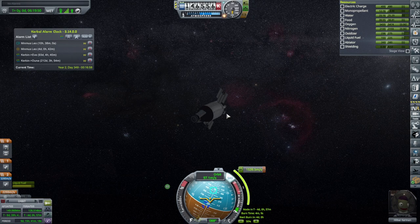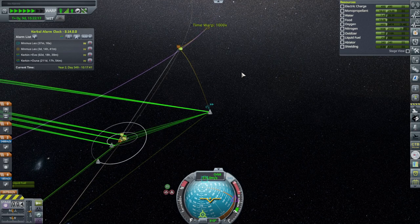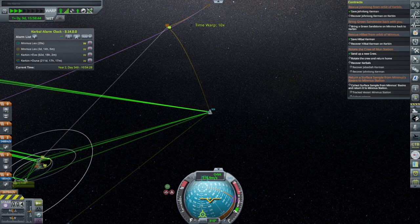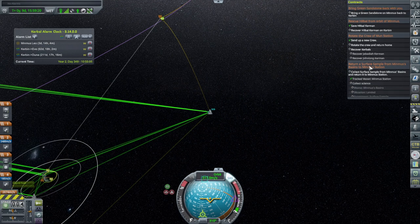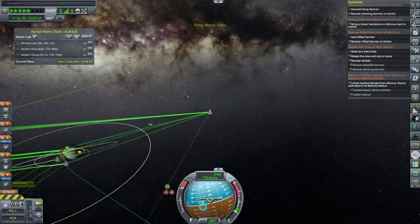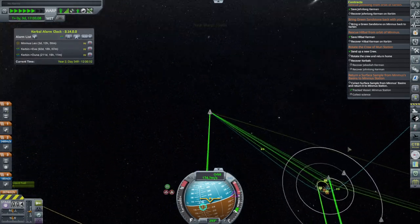Back to Jeb and John Long — we're just demonstrating that we could go from the Mun to Minmus and everything, but there's not really a point to it anymore. Where is the green sandstone? Is it still with Hill Bull, or is it on the station? They may need to rendezvous with the station just to check that Hill Bull didn't leave it behind.